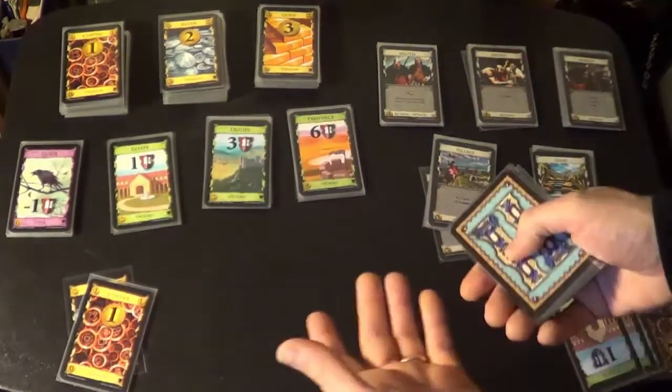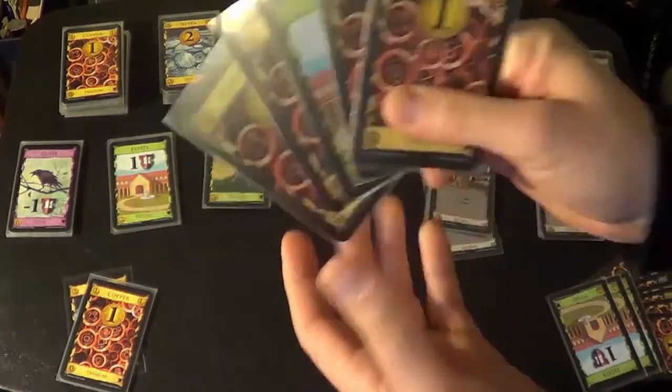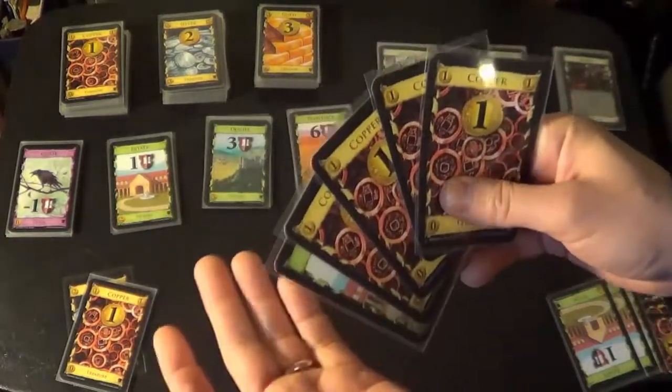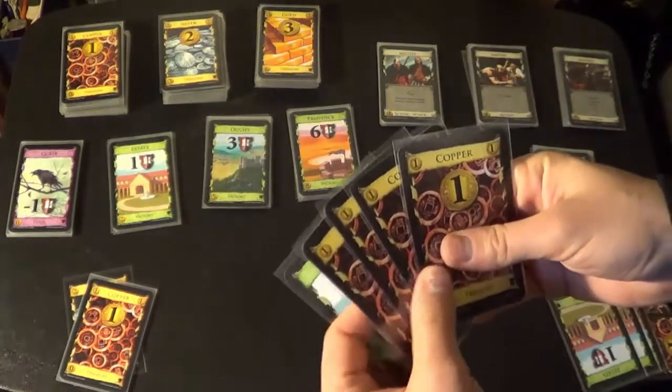And then finally for the draw phase — D, the fourth phase — we draw five cards for our next hand. So I'm looking at these five cards for my next hand while my opponents are taking their turn, thinking about what I'm going to be doing. Let's say my opponent takes their turn and now it's my turn again.